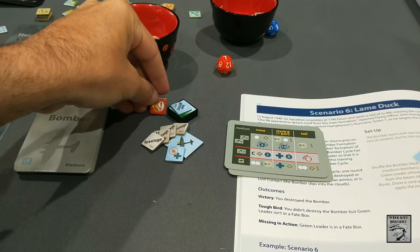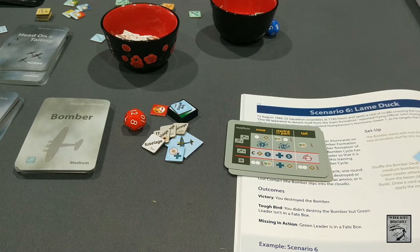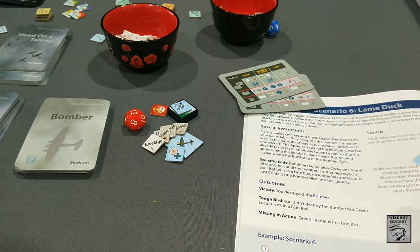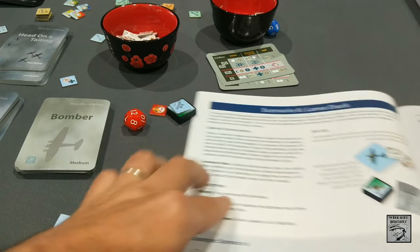So I've shot down that bomber. I just want to confirm I've been resolving damage correctly. The hit check: roll a die — equal to or higher triggers the effect. I need 9 or higher — rolled a 12, so we survive. Victory! I destroyed the bomber, and I'm not in the fate box. As long as I destroy the bomber I win. Four fuselage damage — that bomber goes down. Victory in Scenario 6: Lame Duck.